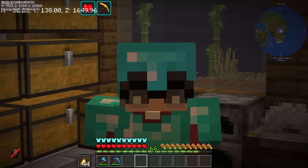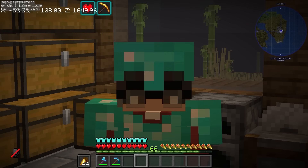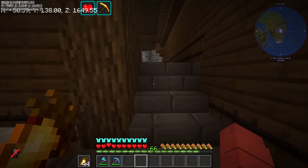Third na main material natin is cyan terracotta, which kailangan natin is 2 double chest. Marami tayong gagawin ngayon.